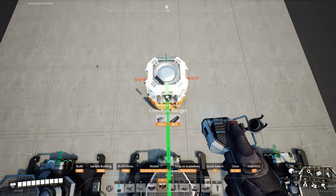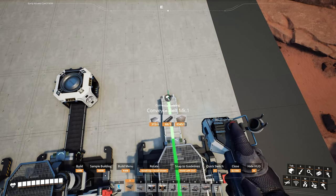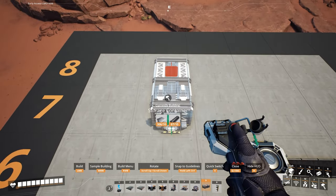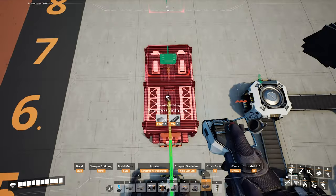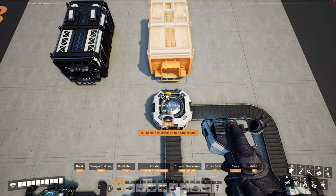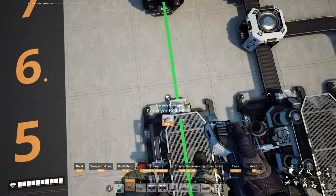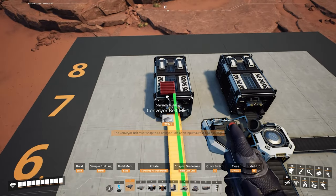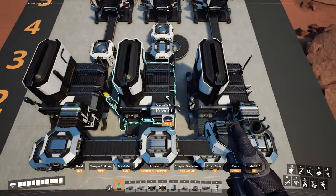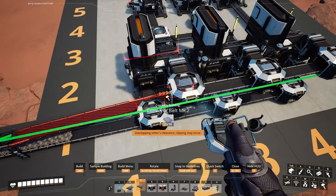In front of the second constructor, add a merger in the sixth row making sure the output is facing forward. Add a mark one belt between the two constructors and this merger. Then add two storage containers in the seventh row — one lining up with the constructor and the other lining up with the merger. Add a mark one belt between the merger and the storage container, and between the constructor and that storage container. All that's left is to set up the power and connect the lines.